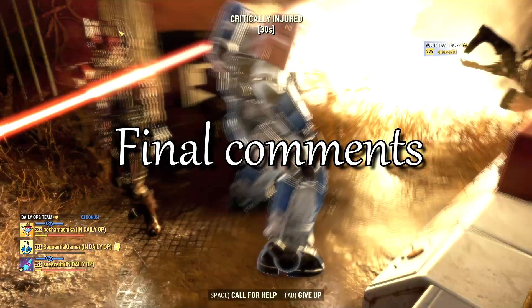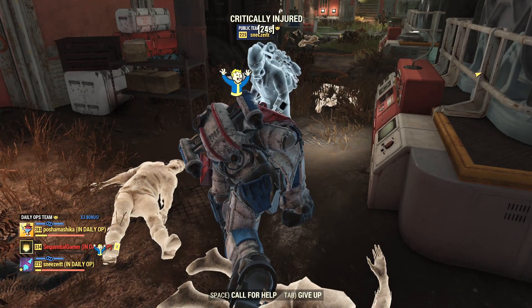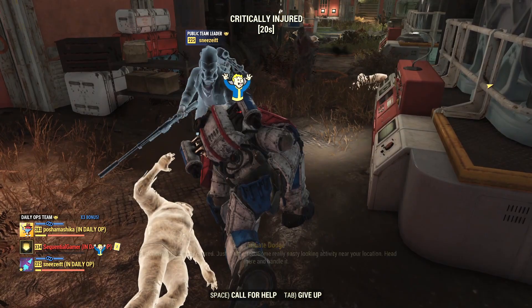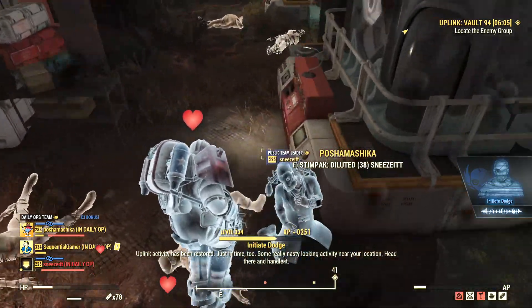Getting good gear is an important first step in maxing out your damage. Your weapons, their mods, and their legendary effects are a starting point, but you can also get some pretty big temporary buffs by using consumables. Once you've got enough weapons, the next step is making sure you've got enough defense to survive long enough to use them — we'll cover that in the next video.